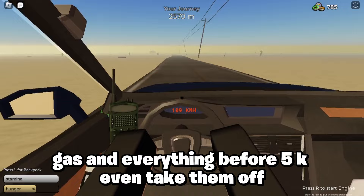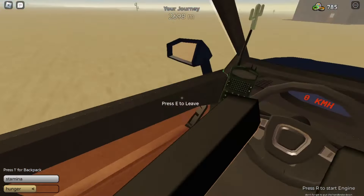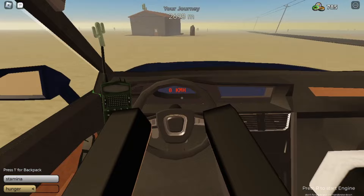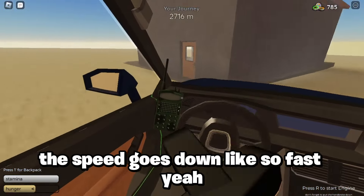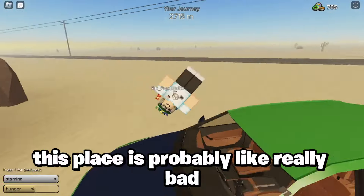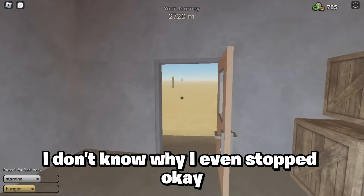You need to find oil, gas and everything before finding bigger caches. If you disable the handbrake the speed goes down really fast. This spot is probably not great — I don't know why I even stopped.